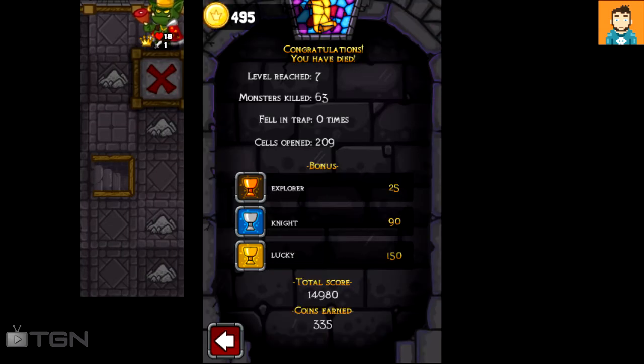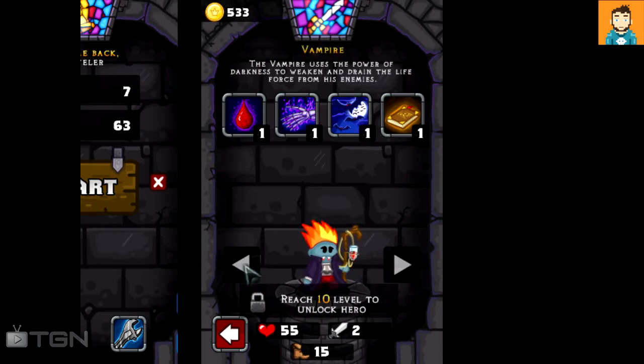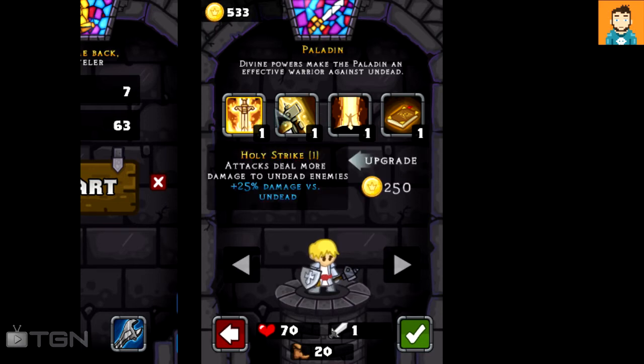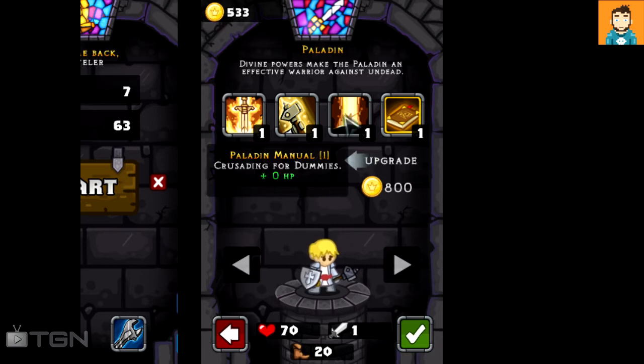I'm dead but I made all that money from selling stuff. Now we can spend it on skills. Stats: felon trap zero times, cells opened 209, monsters killed 63, level reached 7. We go back to the main screen to start again. We've got 533 coins — we need to reach level 10 to unlock the vampire, but we can unlock some skills. Attacks deal more damage to undead would be useful; there's also a 25% chance to charge weapon with divine energy after killing undead adding 12.5% damage. 10% initial health, return to life after your first death could be really good.